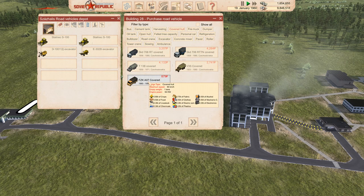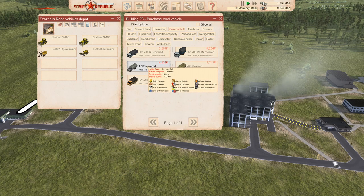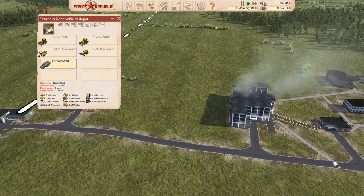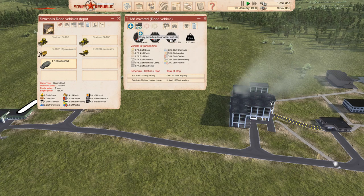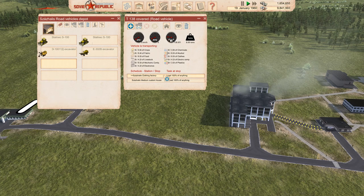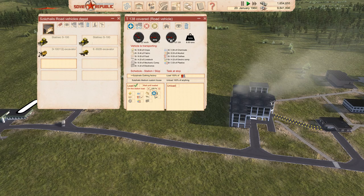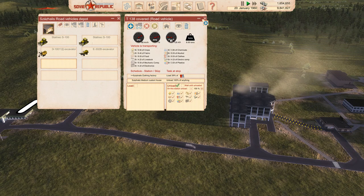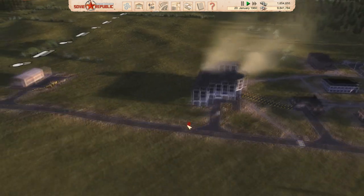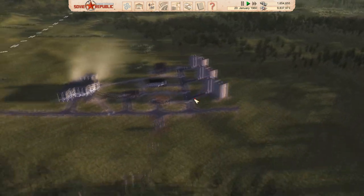Purchase a covered truck — one with about six tons of clothes capacity. Double-click the truck to open its tab, set a route from the clothing factory to the port, and make sure to click start or it won't do anything. Set it to unload everything when full, leaving a minimum of about 30 tons at the factory. The truck will park at the factory, collect clothes, drive to the port, and sell them.